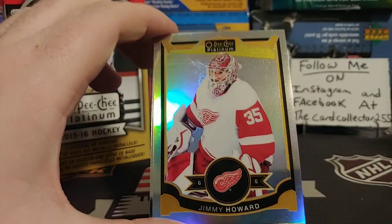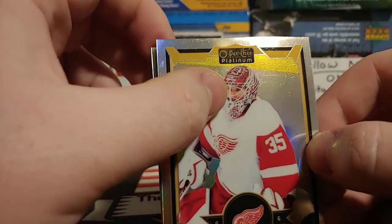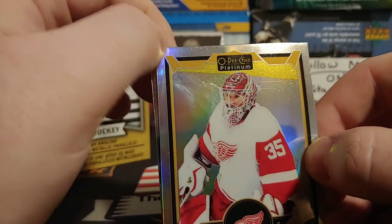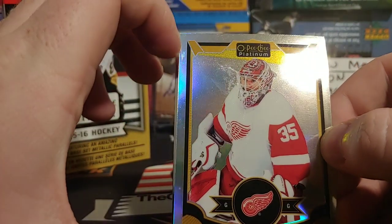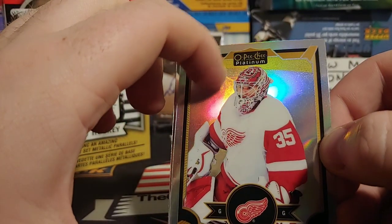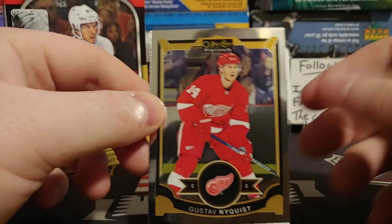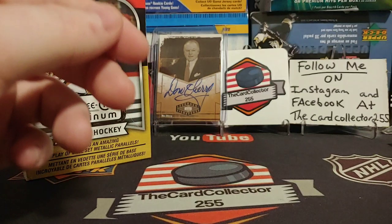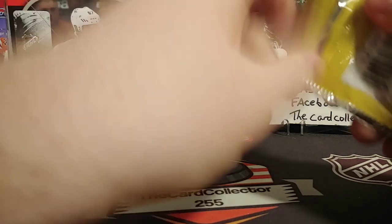Box two, first pack: we got a Devin Shore rookie and a Brad Marchand — pretty cool. Jimmy Howard rainbow — but it has a nice scratch on it. The gloss is coming off with a scratch right through it. Thank you Upper Deck. And a Nyquist. Pretty crappy first pack, but let's keep going.